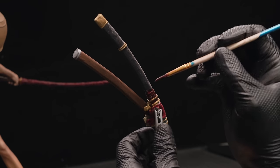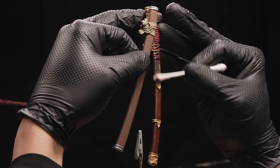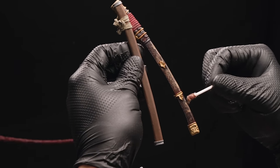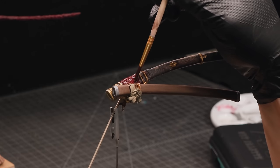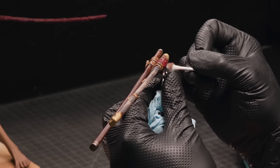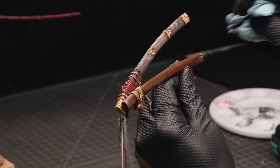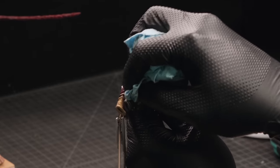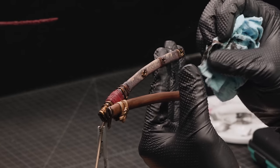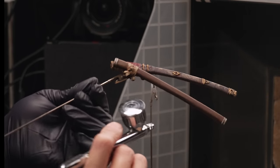One new technique that I tried with these scabbards is using oil washes. You take some oil paint, thin it down with mineral spirits, and use that as a wash. There are several benefits: the pigments are super dense, the colors are so deep and saturated, and the capillary action of mineral spirits gets paint all up into the nooks and crannies. And here's the best part — you can scrub this right off. Because mineral spirits is completely non-reactive to acrylic paint, I am free to shade as deeply as I want, go way too far, and scrub some, most, or all of it away without fear of damaging the paint underneath. It's my favorite new painting technique, and I cannot wait to try it again on another piece.